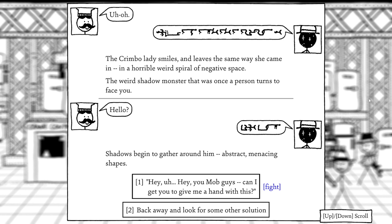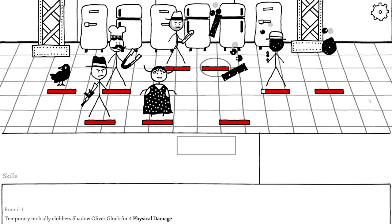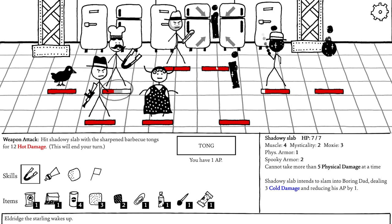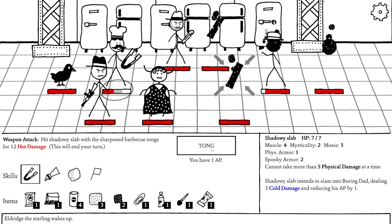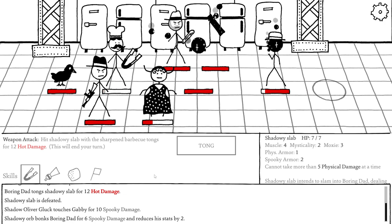We call out to the mob guys for help since Mr. Gluck is between us and the exit. They agree to take him on. It's a tough fight — there's a Shadowy Slab that would reduce AP to zero; we zap it with our tongs. They're all hitting us hard. We try to heal and manage our AP carefully. 'Ayayay!' — this is really one tough fight.